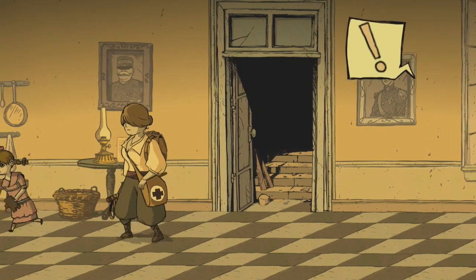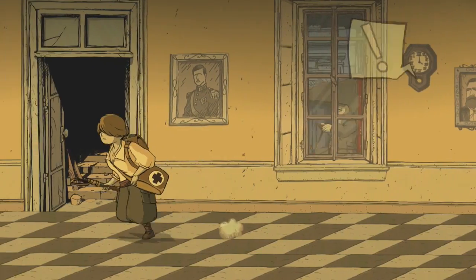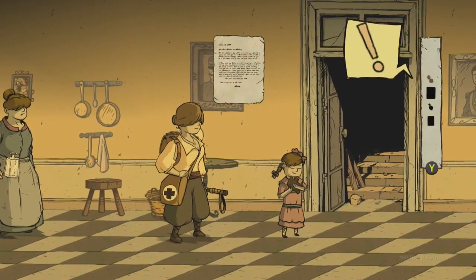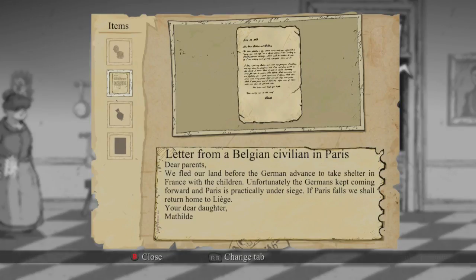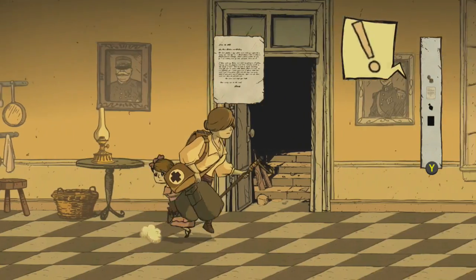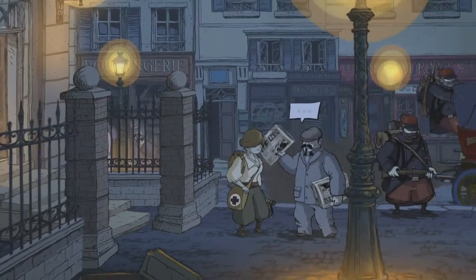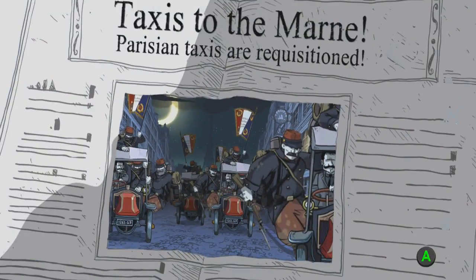Oh, it's a little girl! I think something's happening outside. Letter from a Belgian civilian in Paris. 'Dear parents, we fled our land before the German advance to take shelter in France with the children. Unfortunately, the Germans kept coming forward, and Paris is practically under siege. If Paris falls, we shall return home to Liege. Your dear daughter, Mathilde.' Is that Mathilde? No idea. Oh, you have a paper — taxis to Marne!